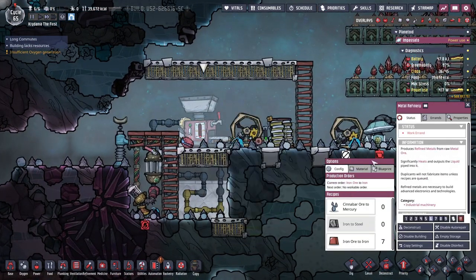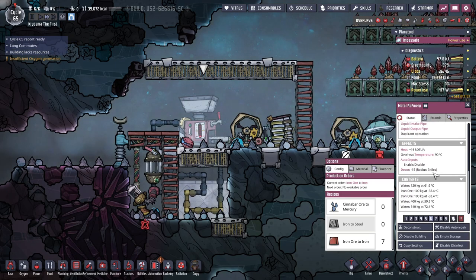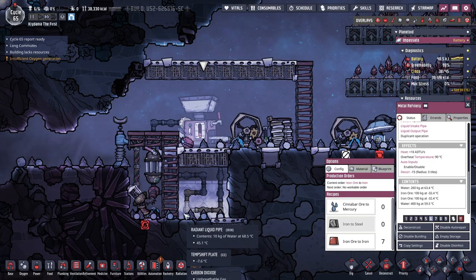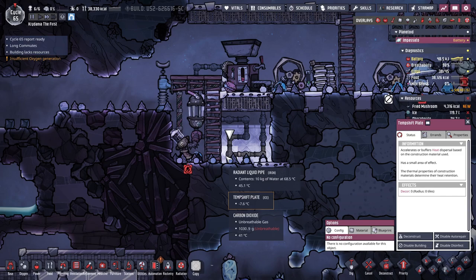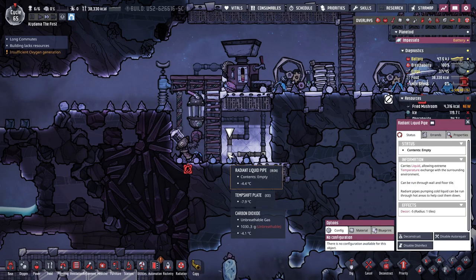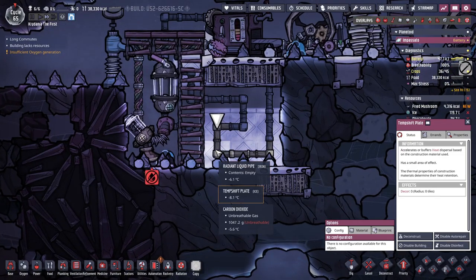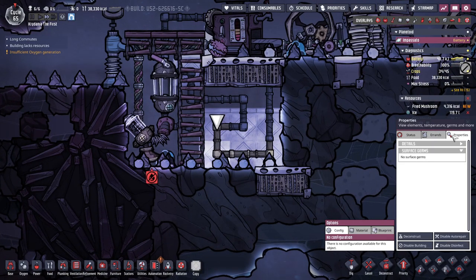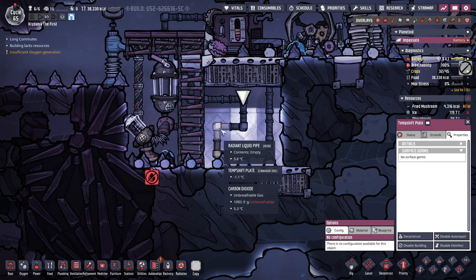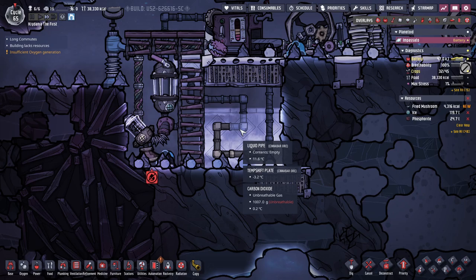What temperature are we at? 70 degrees now? Yikes. Next batch is at 60. How is this not warming up enough? Temp shift plates are still at negative 7.6. The problem is... I don't know what the problem is, to be honest.